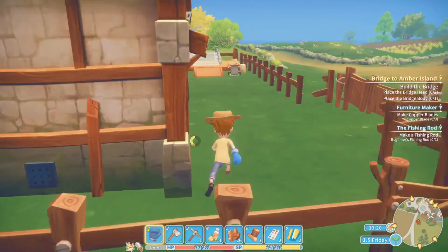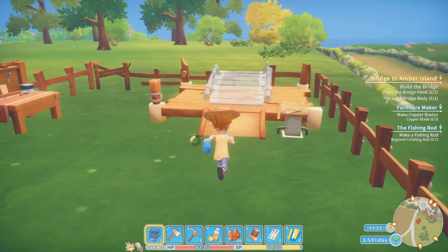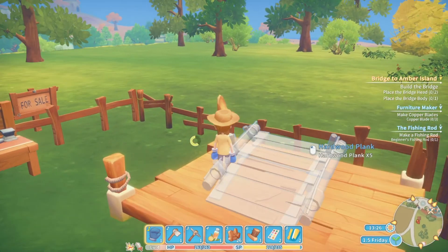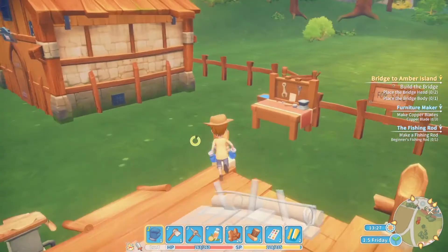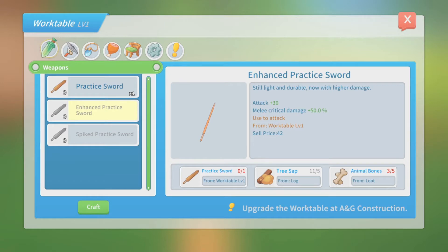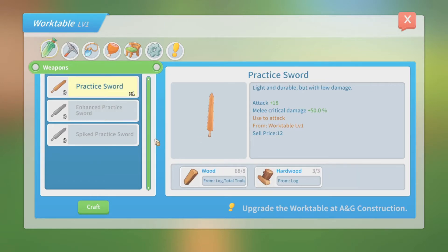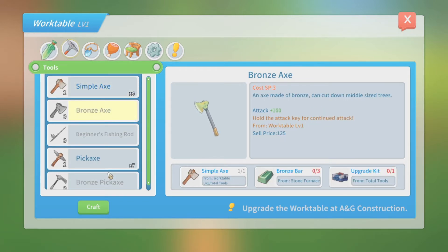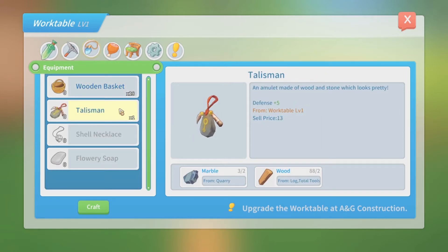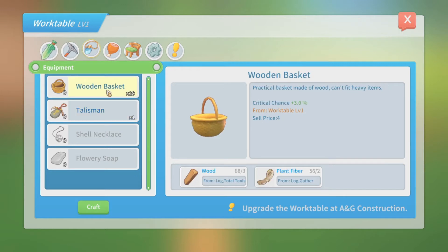At the moment I can do that. You need animal bones and a practice sword, which I can make now. Do I need the hardwood for anything else right this moment? I can craft you. Hang on - I haven't crafted you yet.